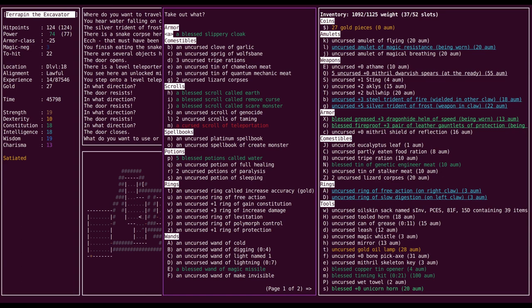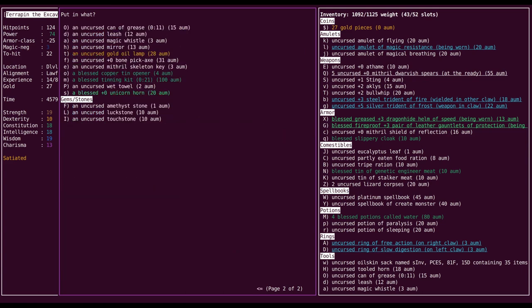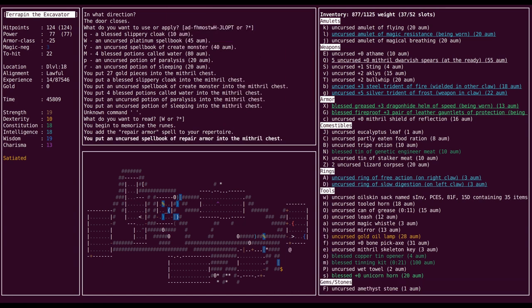Keep the clove of garlic and the wolfsbane because those have situational uses. I don't need spellbooks, certainly don't need all this holy water in one place. Oh, repair armor — lovely, it's a great spell, it will be very useful for us.